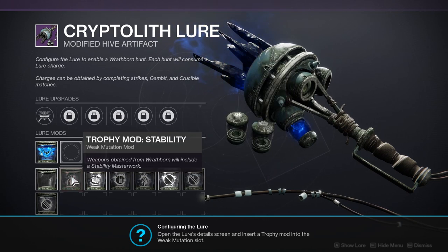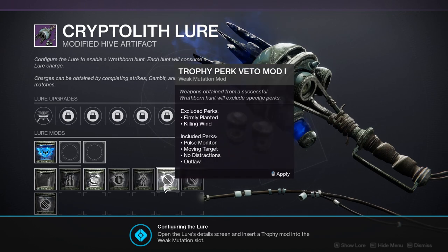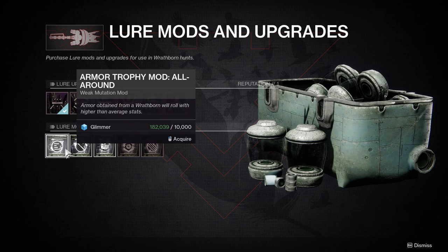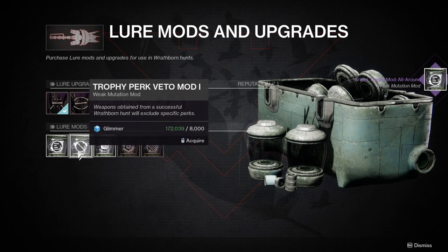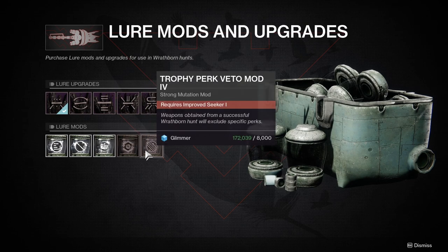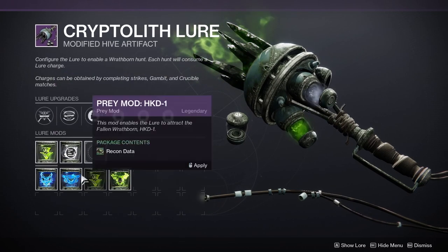Weapon mods can be customized so that your weapon reward will drop with a particular masterwork, or maybe exclude a few certain rolls that you don't happen to like. It's important to know that both armor and weapon mods appear to be single-use only, i.e., after you use one to customize a reward from completing a hunt, you've used up that mod. You can put in a dormant mod in either slot if you want to save them for something better later.